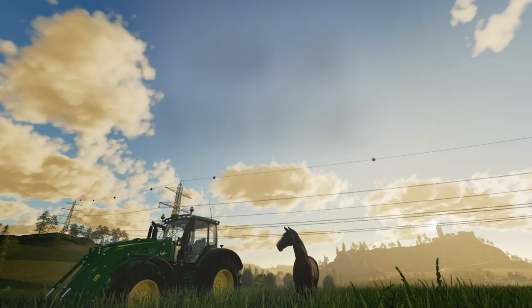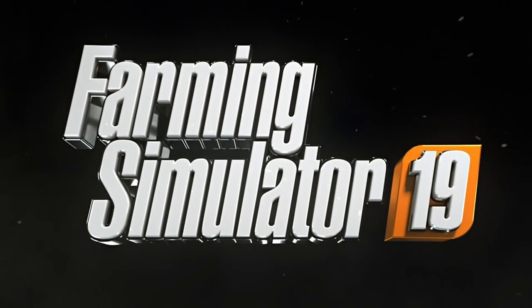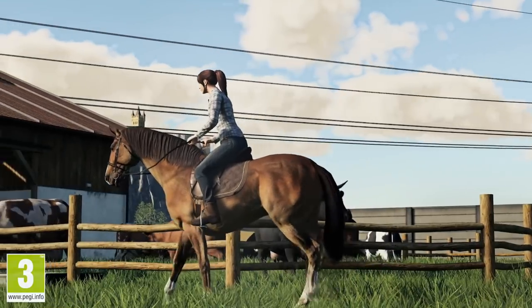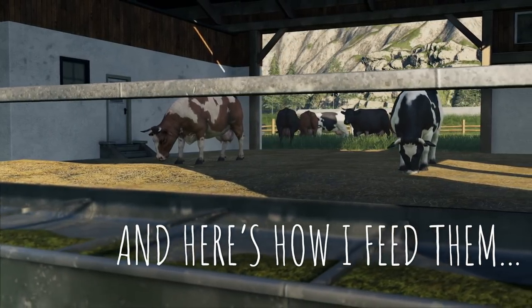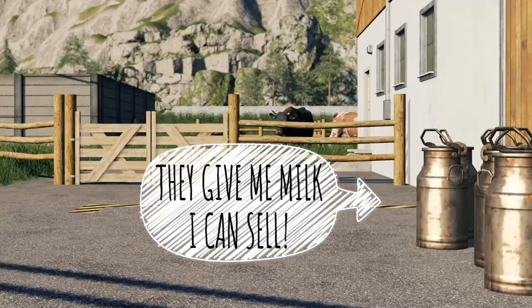Here we've got another shot of the John Deere with the 643R front loader arm and a horse on the European map — and beautiful shot here. Farm like never before. Farming Simulator 19. So there you have it: the first featurette featuring the animals, and we get a much better look at them. A lot of it, I think, is going to be very similar to what we've seen previously from other versions of Farming Simulator.